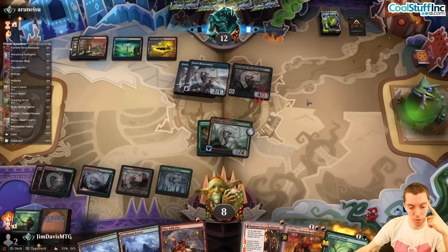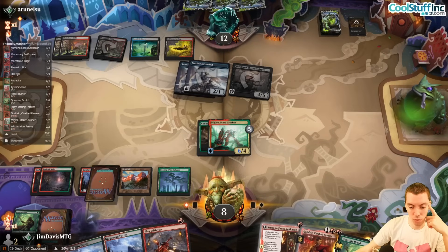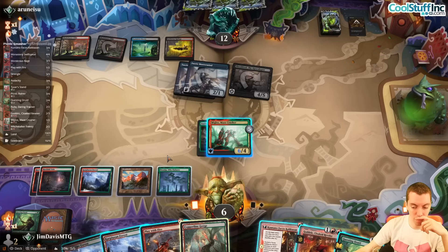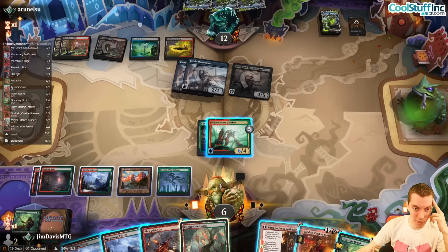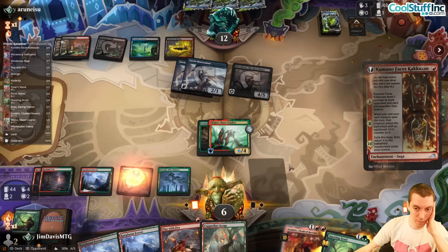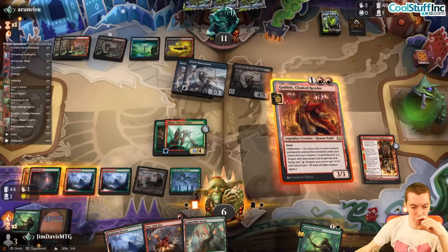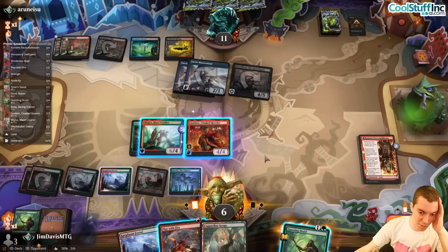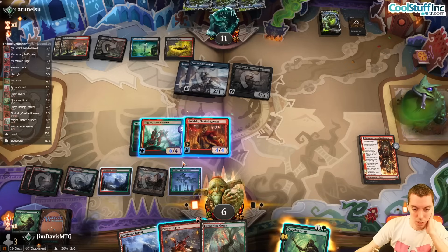If they had us both draw we'd lose, so blocking is correct. Draw. Questing Druid, Godric, Kamado — attack for a bajillion. We kind of need to win this turn honestly. We're not going to play the Godric.